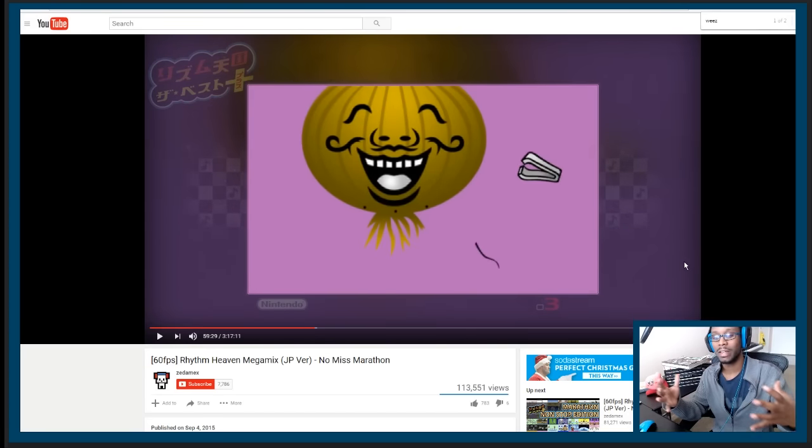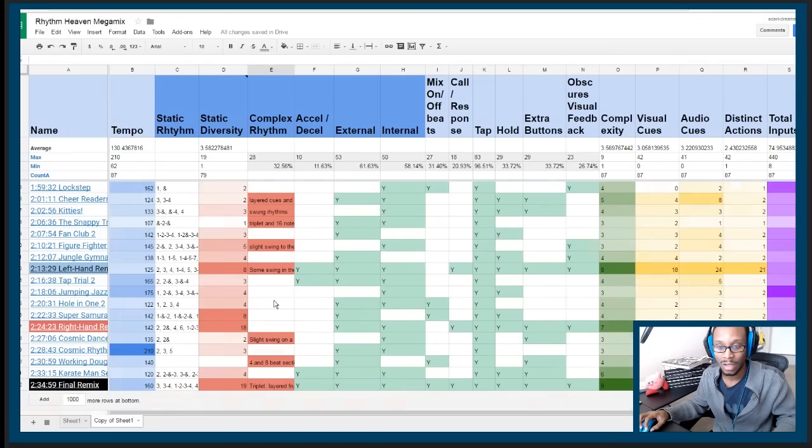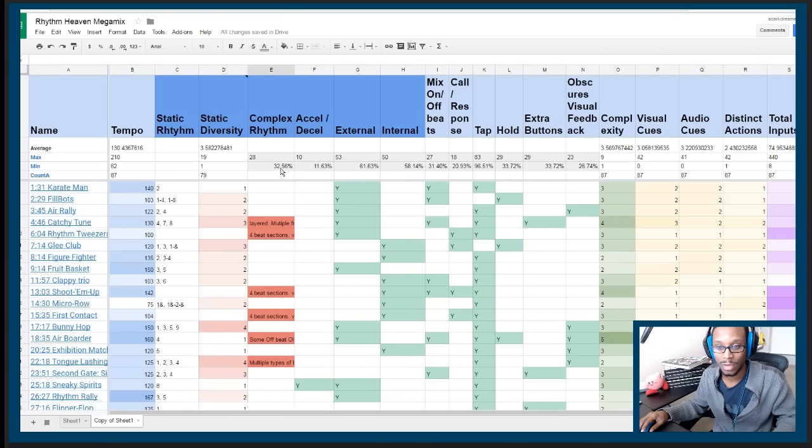In Rhythm Tweezers, it's not just that the timing patterns are different from each other — they're subdividing the beats and adding holds in certain places, creating a highly varied landscape of holds, rests, beats, and even fast beats. That's a really clear example of why this onion challenge is so complex. Approximately 32% of all challenges in the entire game have complex timing challenges, while static timing challenges are much more common.